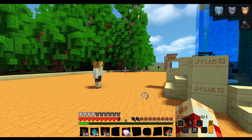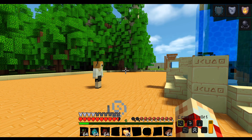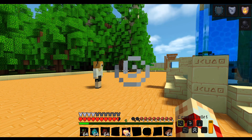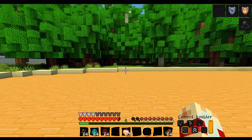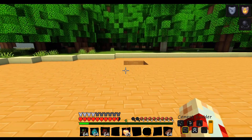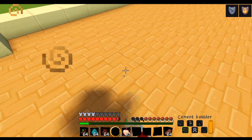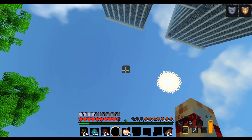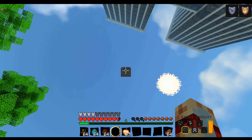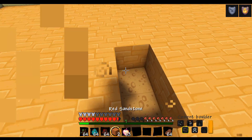We're going to go ahead and jump to level 50 to show off all the quirks. Cement Boulder — let's see what that is. Basically you just throw a giant rock and it breaks the ground. It's pretty cool! I wonder what happens if I throw it straight up in the air — there's gravity for you. That was very dumb of me.